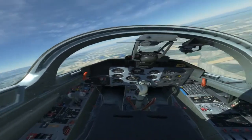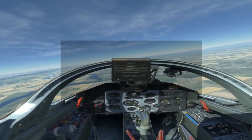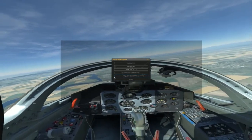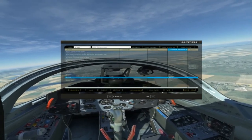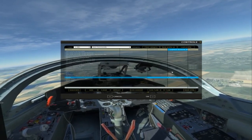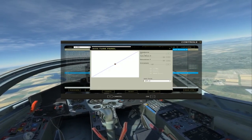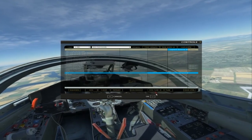I took the L-39 for a spin for the first time. I had to adjust the controls to make the Logitech 3D Pro work, and I was able to do that with the Oculus Rift on without any problems. With the Logitech 3D Pro it maps thrust to the Z-axis when it should be on the slider. You can see me adjusting dead zones and curvature — with Russian aircraft I find you need a little more curvature, though that's just my preference.